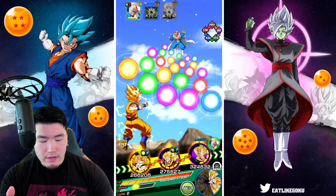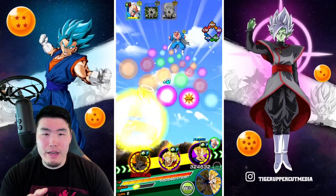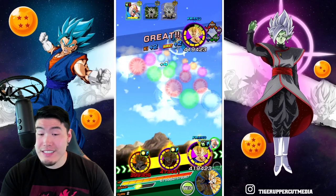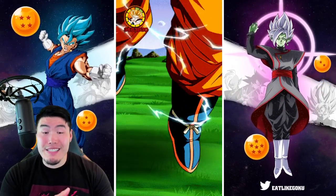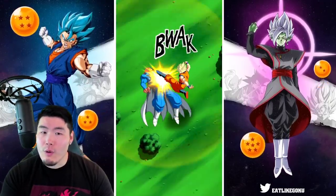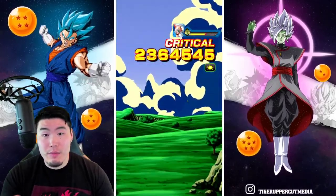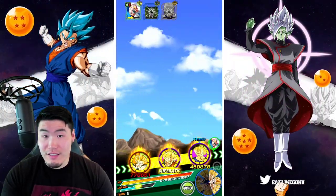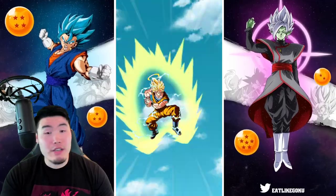If I leave Majin Vegeta at the end, I won't have to really worry about taking any damage. We can't get a super for him here because he doesn't share a lot of links with the Super Saiyan 2 Angel Goku, but his defense will be fine. So even if we don't kill Dabura before we get to the attacks at the end, it shouldn't be an issue. And now that he's stunned, it's especially not an issue. Three turns max.